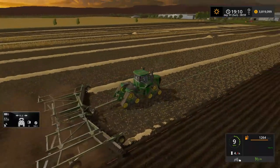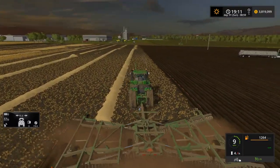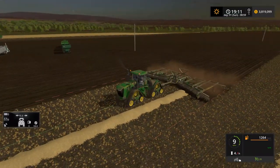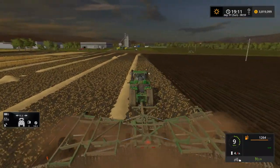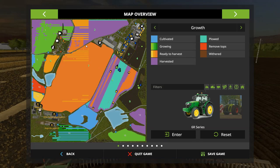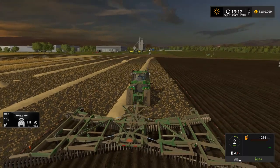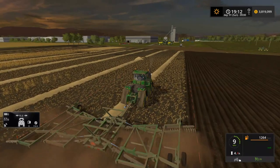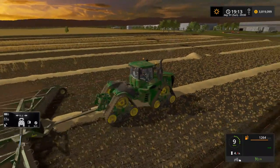Looks like they missed a strip on either side — weird. This must be where everybody left off from the last time they were on the server. Looks like all the equipment's out on this field here — see a couple combines, I think there's another combine down that way too. Oh, Field 7 is ready to be harvested there.